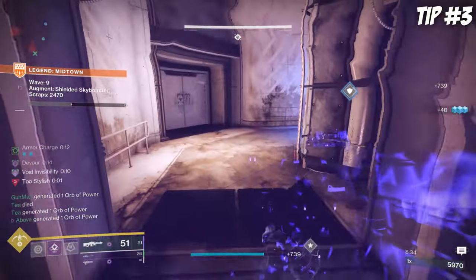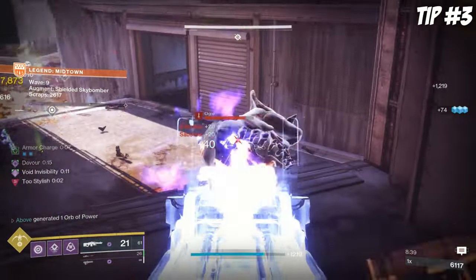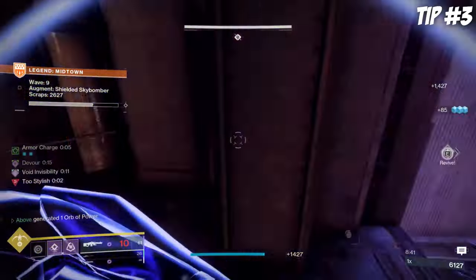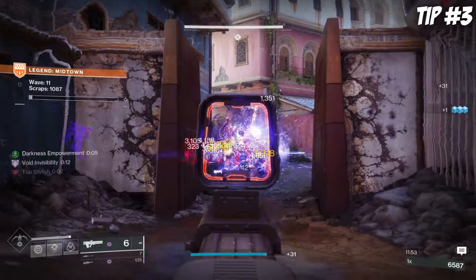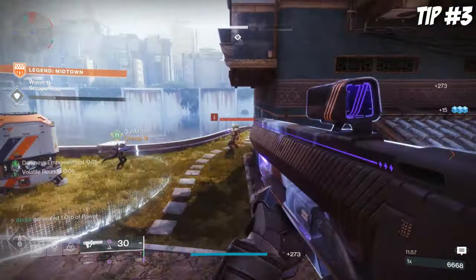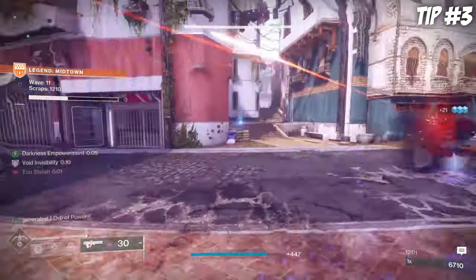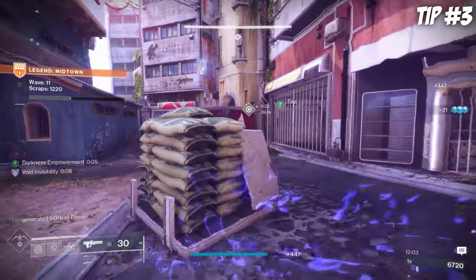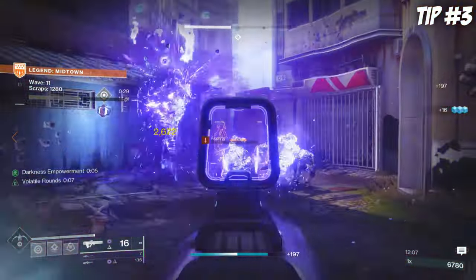It takes a bit of practice to balance playing aggressive without playing too risky, and finding spots like this window on Midtown that can help you lock down an entire enemy spawn point on your own. Your builds and loadouts will obviously need to be on point for this to work. Though I wanted to focus on Onslaught mechanics for this video, if you guys want to see my best recommended builds and loadouts in a follow-up video, definitely let me know down in the comments below.